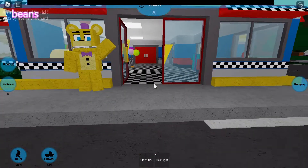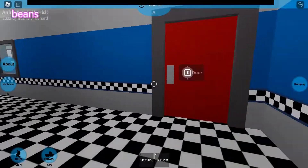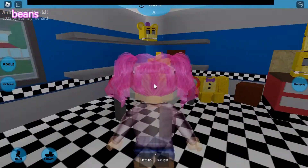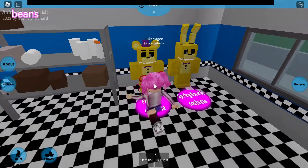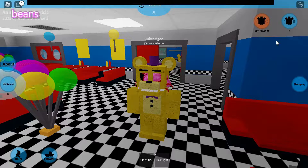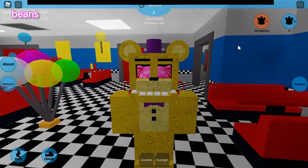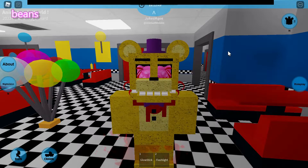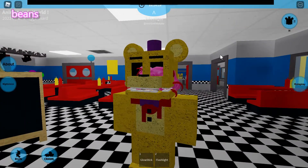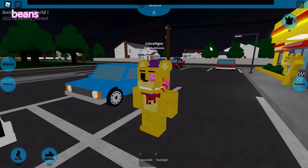Really quick before I end the video — if you want a little secret, go over to the FNAF 4 Fredbear's Family Diner. You can get some secret morphs. For Fredbear, press H to activate the mask, then press the button for spring locks, and your face becomes that and you basically die. That's the end — bye!